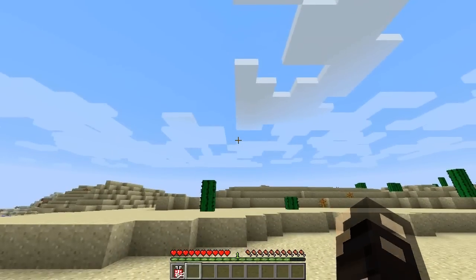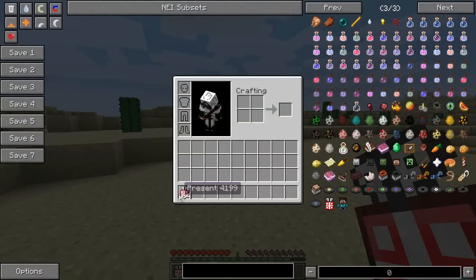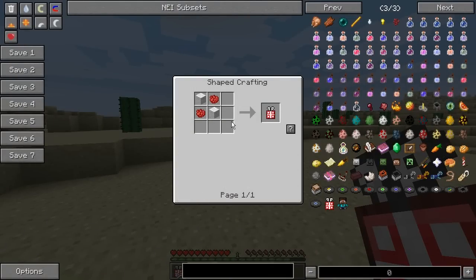The way you get them is you create one of these presents. So I press R and then you can see two rose red dyes, which you get from flowers, and wool as well. So two wool and two dyes, and then you create one present.